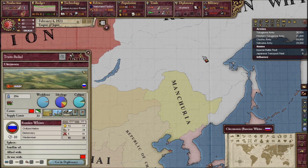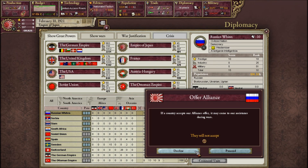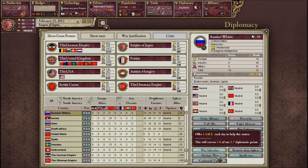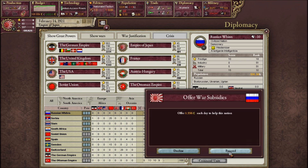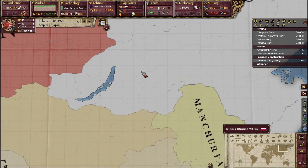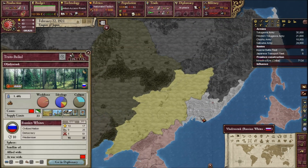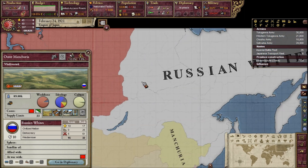The Russian Whites almost always lose. They won't accept an alliance. I can declare war on them. Let's send them some money — maybe we can help the Russian Whites win. Their capital, I think, is Vladivostok.